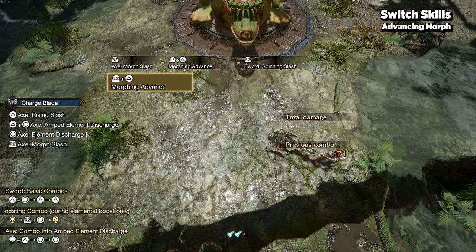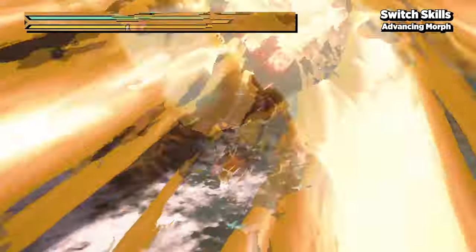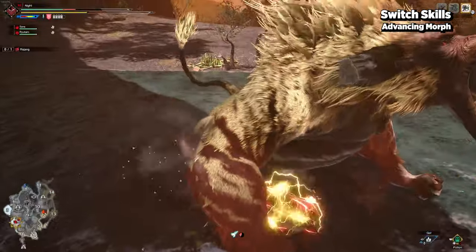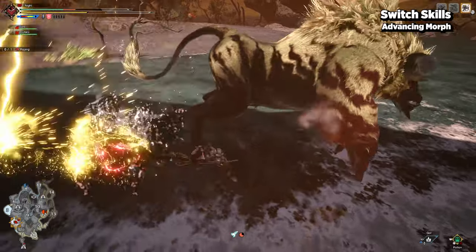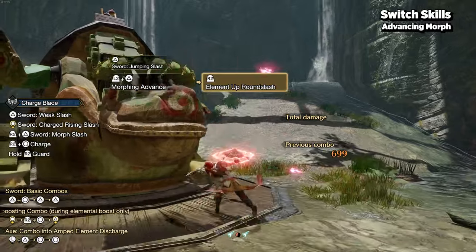During the startup of the morphing advance animation, you have super armor, which means you will not flinch through attacks, though you may still receive some damage. You can use this to power through attacks or even roars to gap close and counter after the animation by pressing normal attack to enter sword mode and round slash.